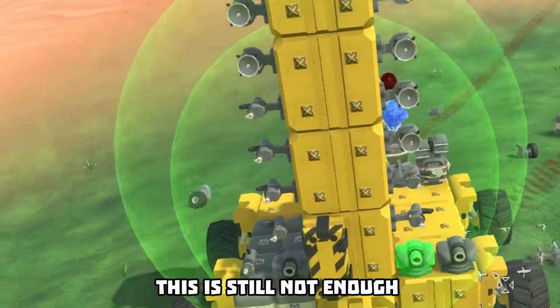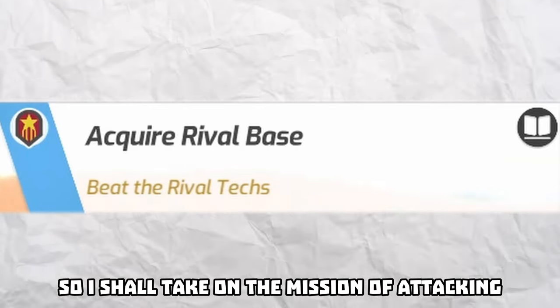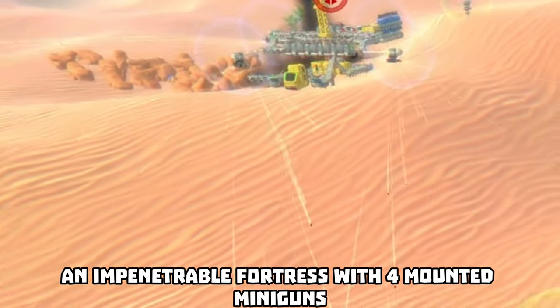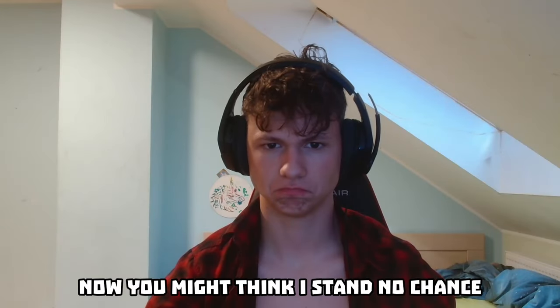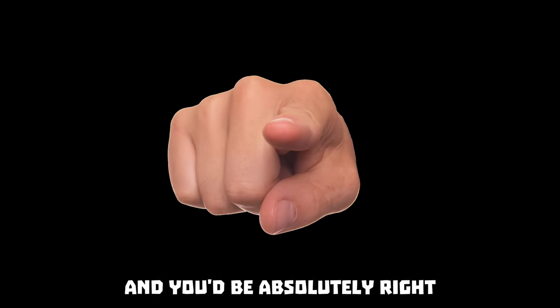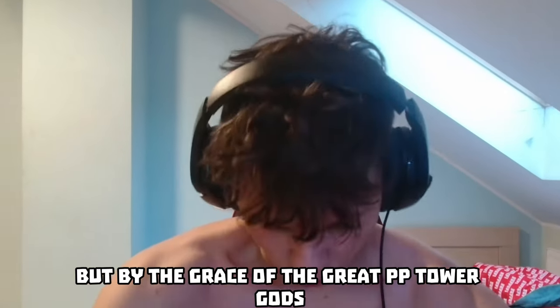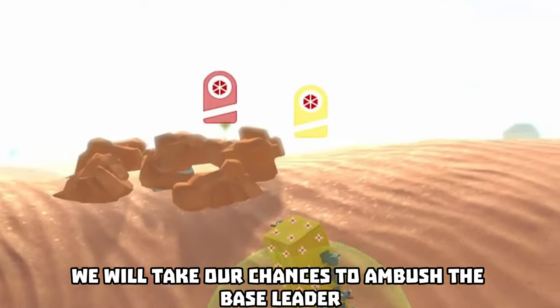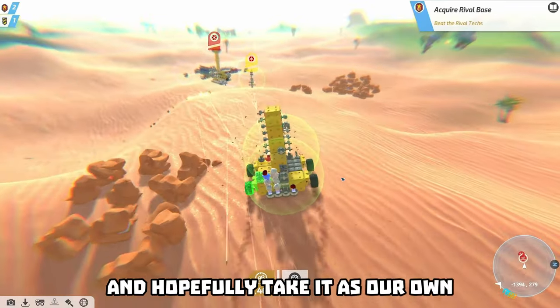But this is still not enough. We need more power. So I shall take on the mission of attacking an impenetrable fortress with four mounted minigods. You might think I stand no chance, and you'd be absolutely right. But by the grace of the great peepee tower gods, we will take our chances to ambush the base leader, and hopefully pick it as our own.